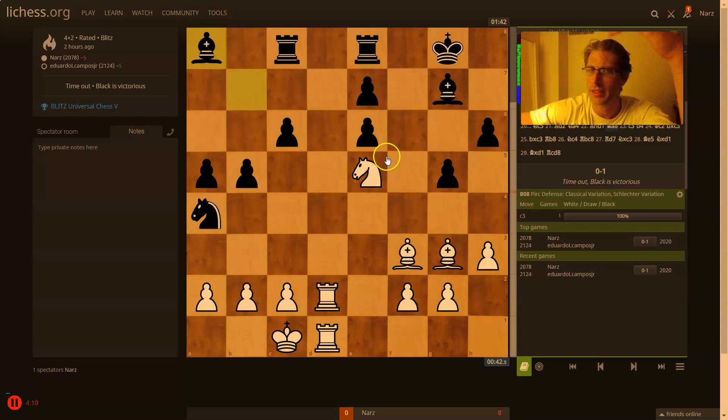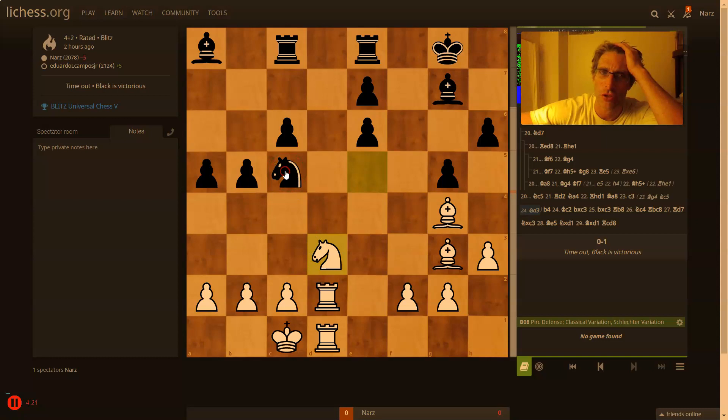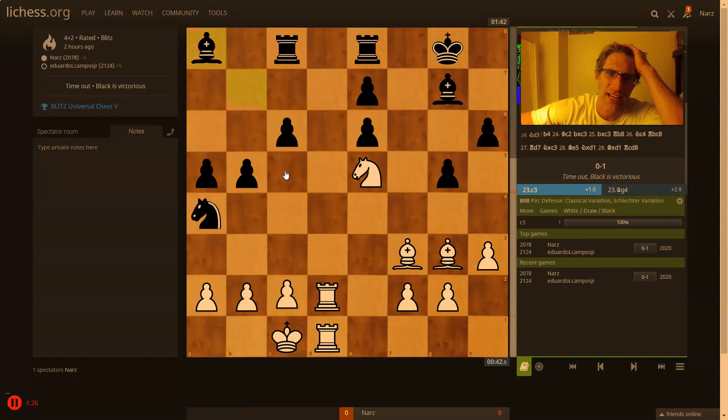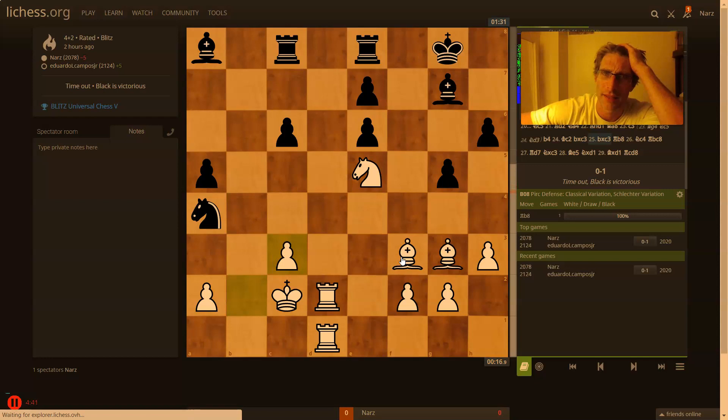I just didn't consider the weak squares. I saw e6 right away but then I didn't take advantage of it. I'm still winning but I got scared about this problem which is not even a problem as long as my knight stays there. Bishop here would have been good, but now I'm just letting him get counterplay.